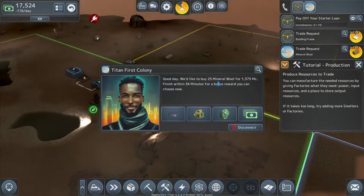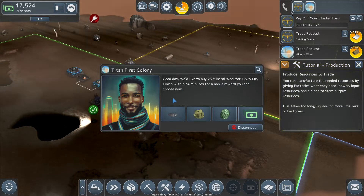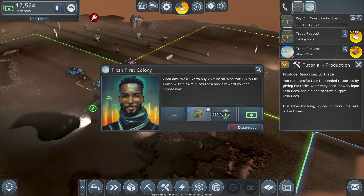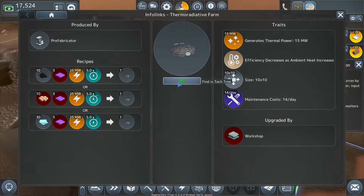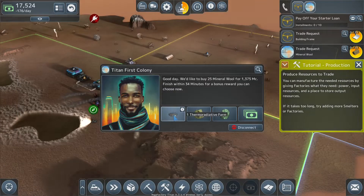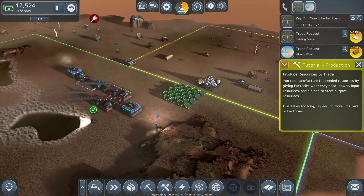Good day — we'd like to buy 25 mineral wood for 1,375, finish within 35 minutes for a bonus. The bonus is a thermo radioactive bar. If we click on the info, it generates 15 megawatts of power, efficiency decreases, ambient heat increases, costs 14 a day. That would work at night — I think we're going to go for that. Rather than the money, we're going for that bonus.